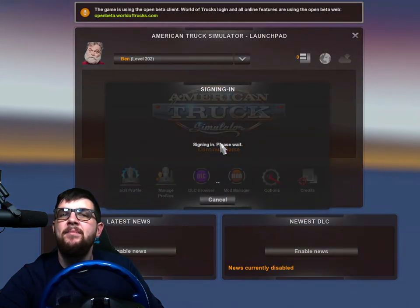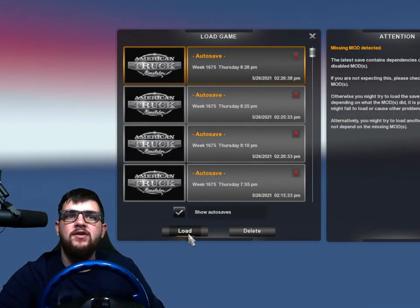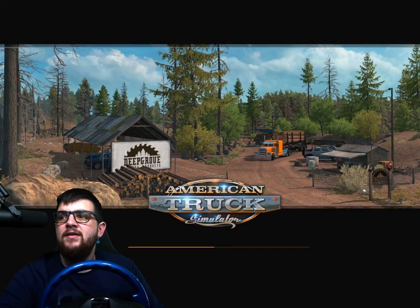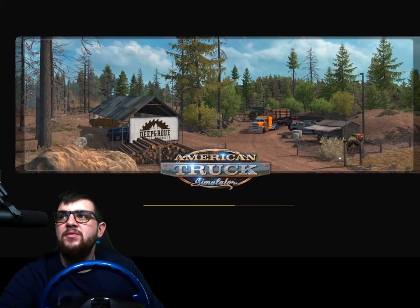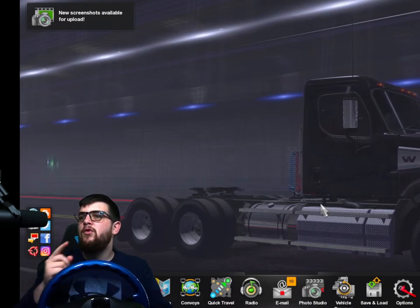Then you're going to continue the game — this is where it gets a bit tricky. You're going to load it to your last save and continue with no mods inside. This is where I show you the bars at the bottom.